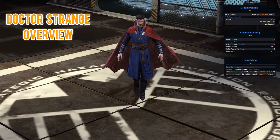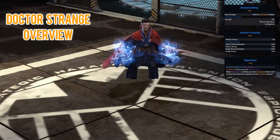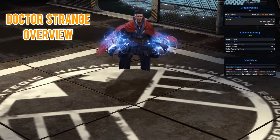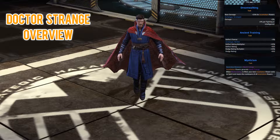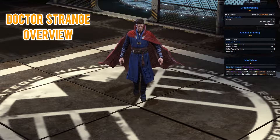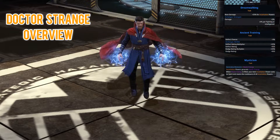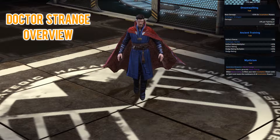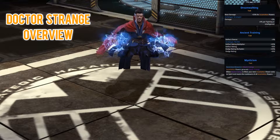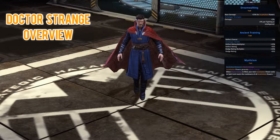Your mystic energy goes up to five stacks, so once you hit five stacks the next incantation costs no Spirit and resets all the cooldowns. For that reason Doctor Strange is the kind of hero where you'll constantly be hitting keys and firing off skills. Through traits you can modify mystic energy — for example you can increase the stack count up to 10 for more power, or have it restore health and Spirit when filled. Now let's have a look at some of his costumes.